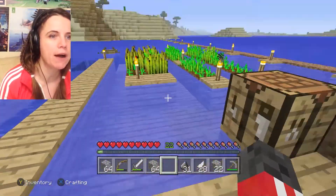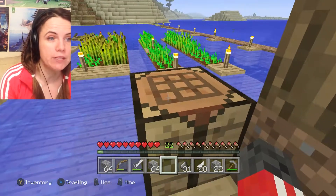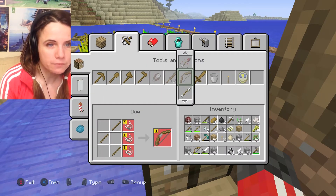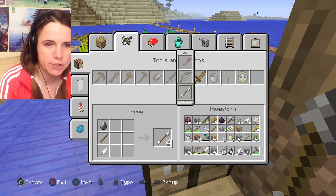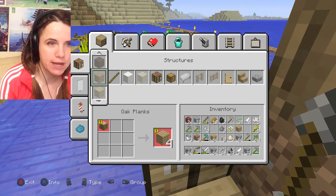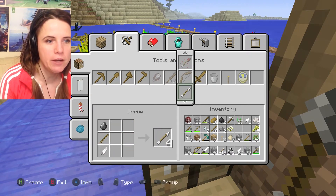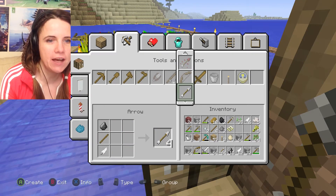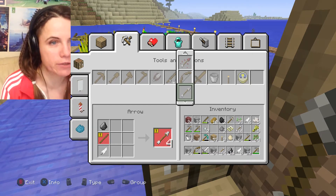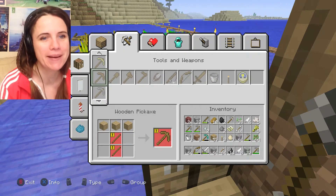We have some wheat growing - I actually fixed the floating wheat island problem and now the wheat is really happy. I was doing the arrows - let's do as many arrows as we can. We don't have any more sticks - how is that even possible? There you go - oh look at the amount of arrows, beautiful! Absolutely beautiful.